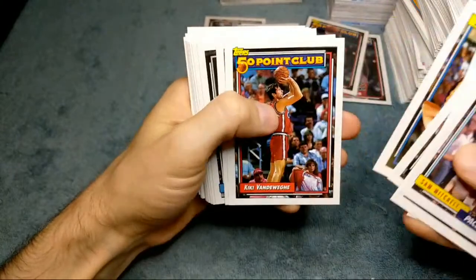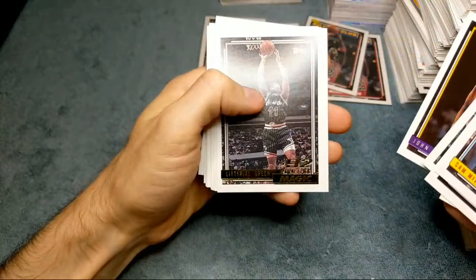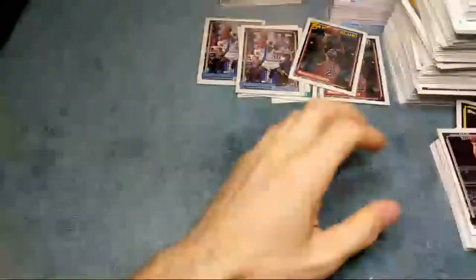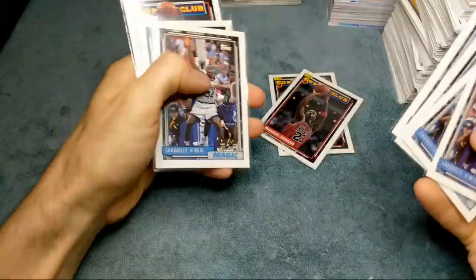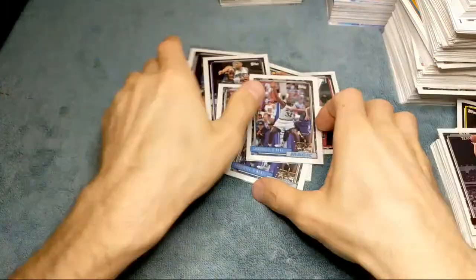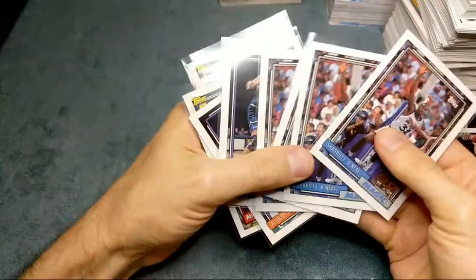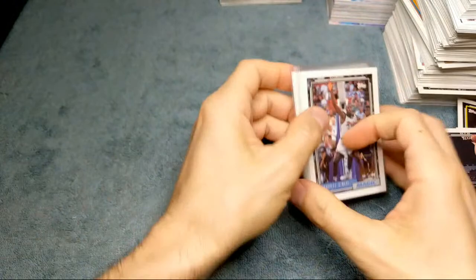One more gold card and then we've got one box left - 36 more shots at getting the Shaq. Literal green - dang it, no luck. Well still a really good box - three Jordans, two Alonzos and four Shacks. Even at 20 bucks a piece that's 80 bucks, and even if they get 8s and 9s, combined that's close to $400. Let's get into box number two.